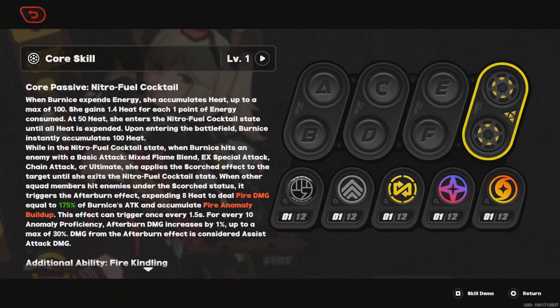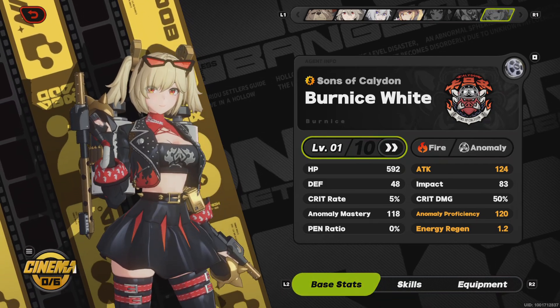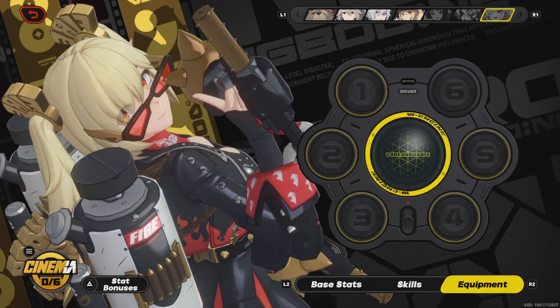For her passive talent and team synergy: when another character in your squad is Anomaly type or shares her faction, if their basic attacks or special attacks hit an enemy or trigger a Perfect Parry, Bernice's accumulated fire anomaly build rate increases by 65%. When any squad member applies the Burn effect to an enemy, the duration of that effect increases. She's definitely good for Hollow Zero or if you have another fire character that can do anomaly build-up.